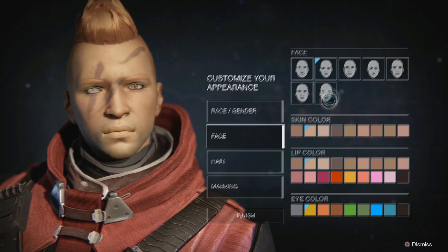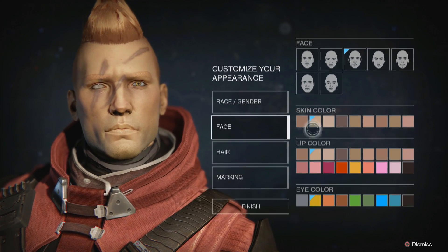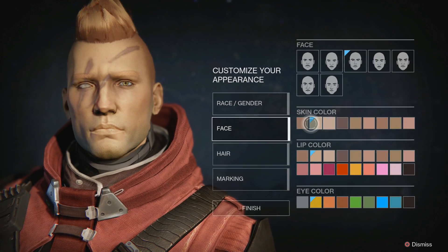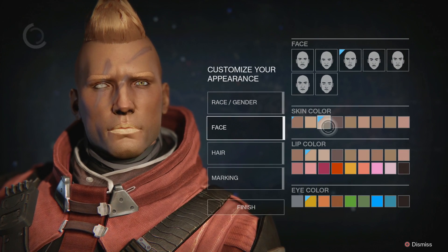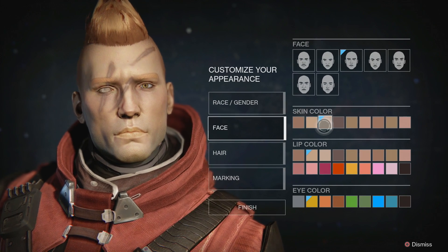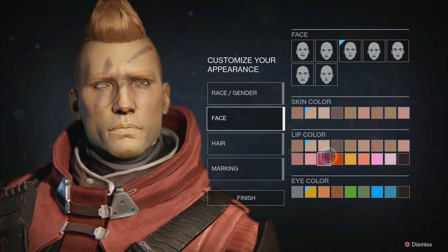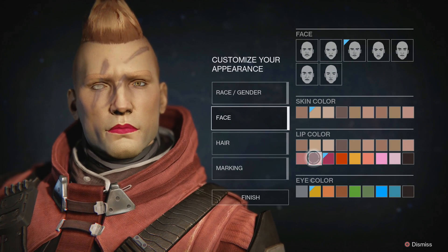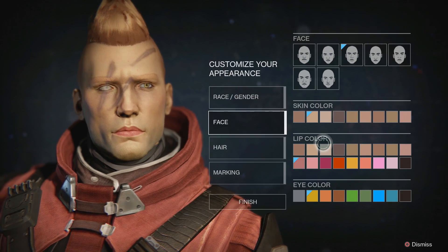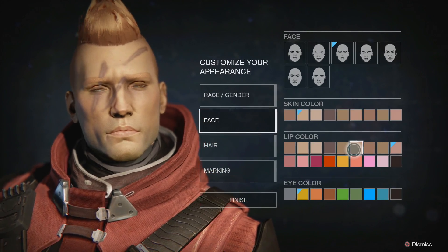I think we picked this one. For skin color, I think that's okay. Lip color — actually maybe we want to change our skin color a little bit, lighter or darker. I think that one is actually okay. Lips shouldn't be skin colored — nope, that's too red. There we go, that's better.